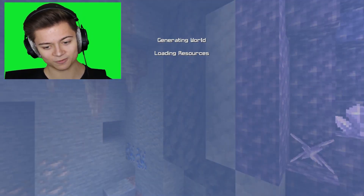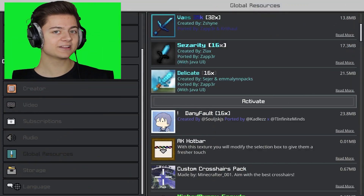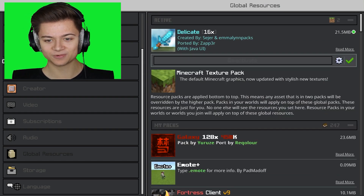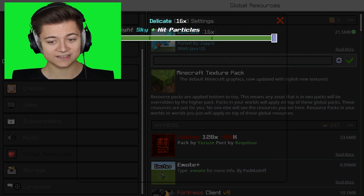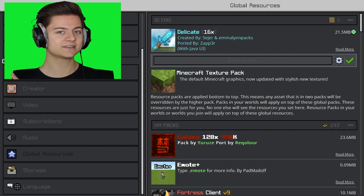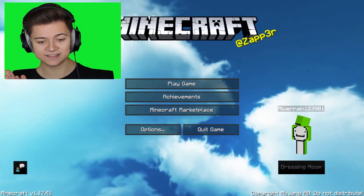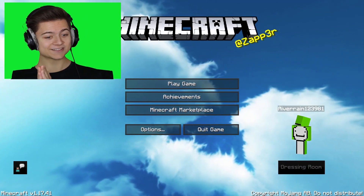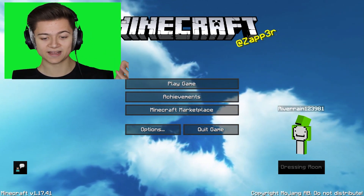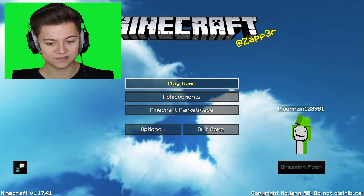I've never seen that before. We're going to quit and check out the next one. Next up we got the Delicate 60x — let's activate this right now. I'm actually genuinely really excited to take a look at this. We got some options as well. This one is actually ported by my boy Zapper, and it's got a Java UI which I'm really excited to see. This looks so cool — shout out to Zapper, they do some crazy ports.